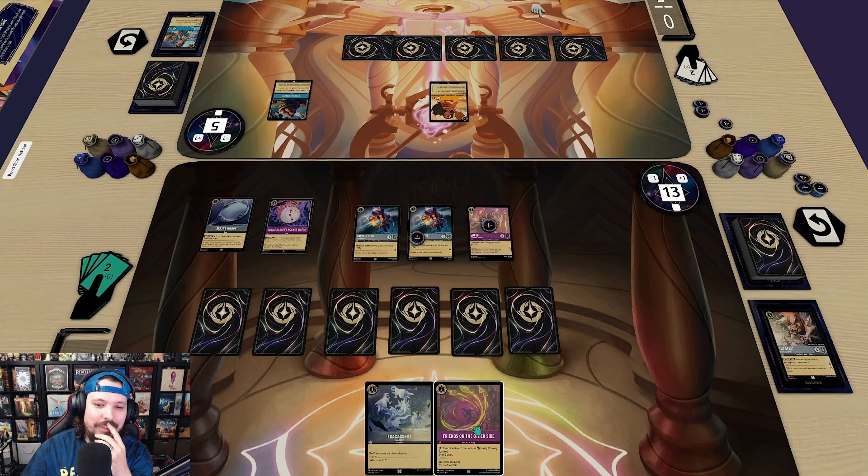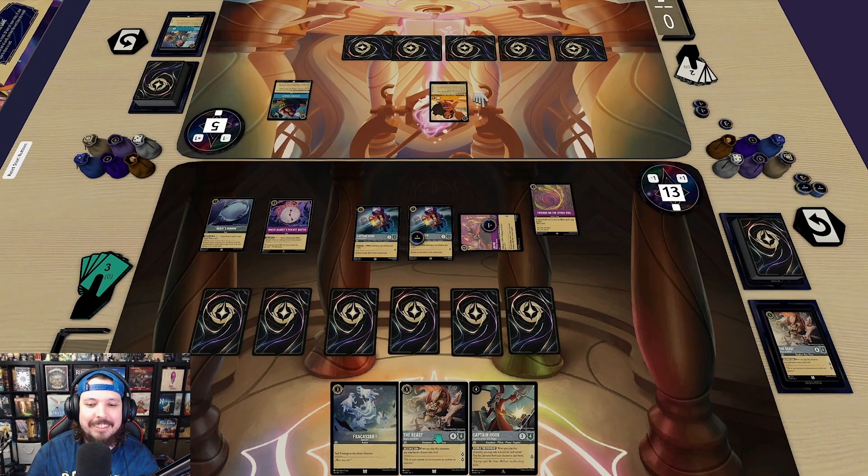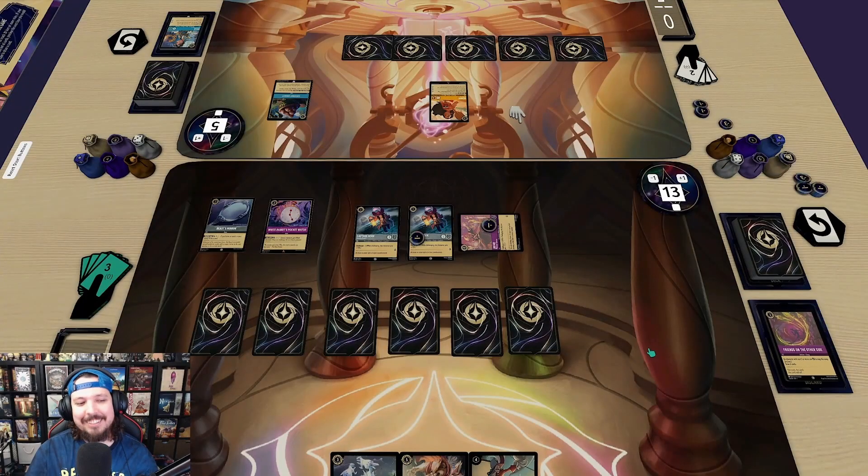We could use Jafar's 'Friend from the Other Side' ability to draw two cards. If we use Captain Hook to deal three to Moana and survive, I can also play Smash to defeat Moana and banish her — I think that's the play. First, we'll sing a lovely old song — Jafar is going to sing it. We exhaust him to draw two. You're going to out card-advantage me pretty quick.